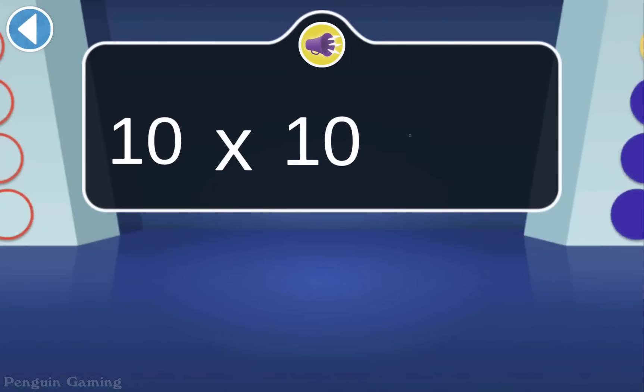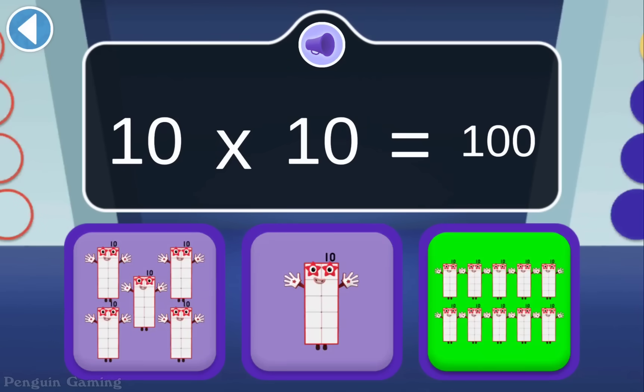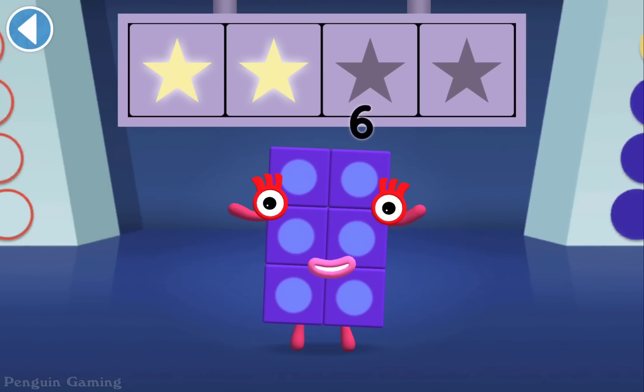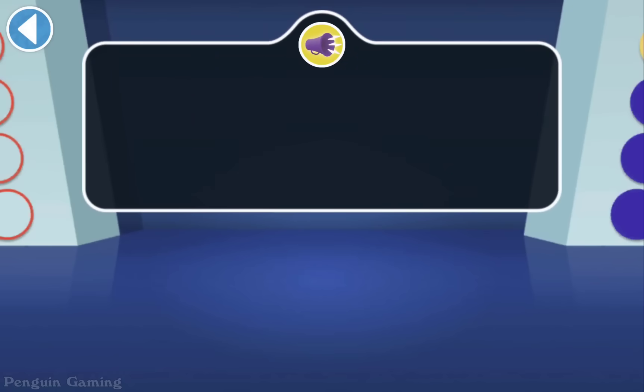100 is made from 10 tens! Woohoo! You've won 3 super shiny stars! 49 is a square number because it's 7 wide and 7 tall! Can you find it?